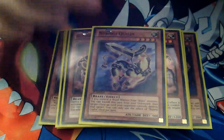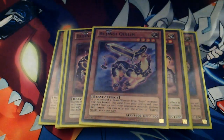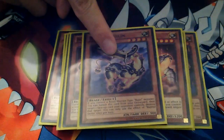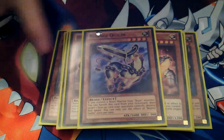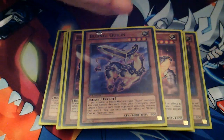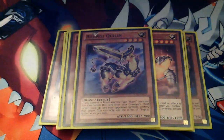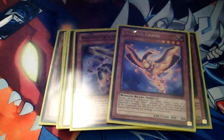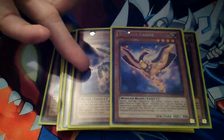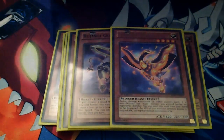I run one Bujingi Quilin. If you're in a tough situation — like if you want to get rid of a Thunder King — and you have your Bujin Beast Warrior like Yamato on the field, you summon Quilin, attack the monster, it goes to the graveyard, you lose like 300 points, then you banish Quilin from graveyard to destroy the monster. Pretty much an easy removal for anything face-up you want to destroy.